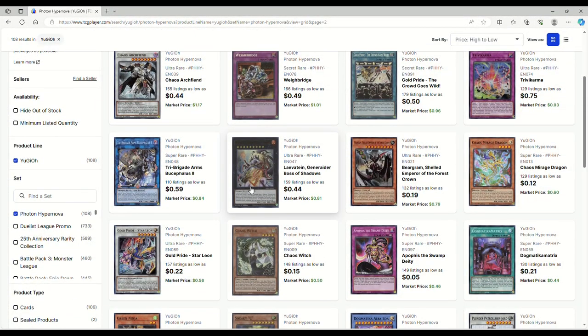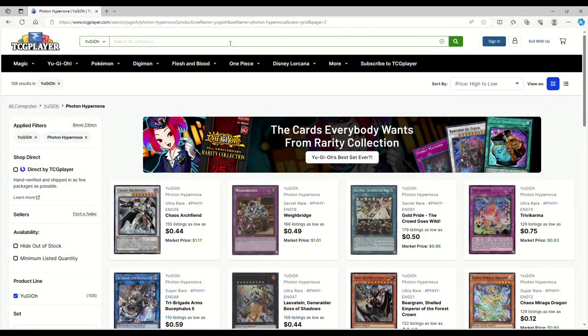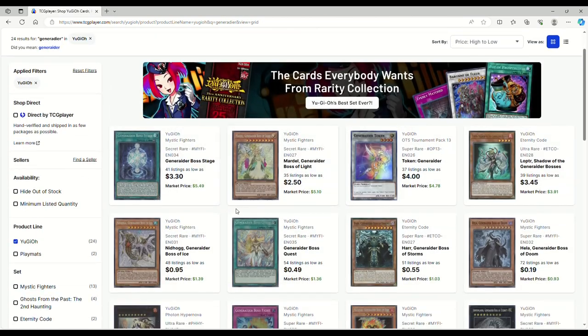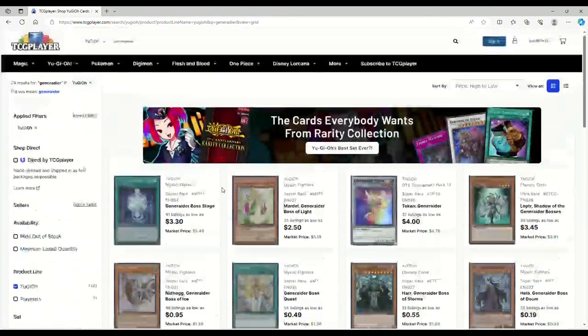Generaider Boss of Shadows is only $0.44. If you want a good pickup for a deck that's honestly kind of solid, go for Generaider Boss of Shadows — pick up Generaider stuff in general. It's not expensive at all. $3 for the boss stage, and then it drops off from there. If you want a solid deck, pick up Generaiders.